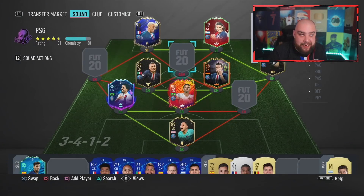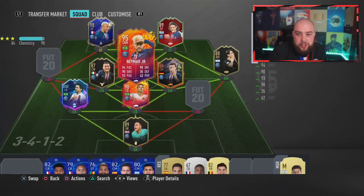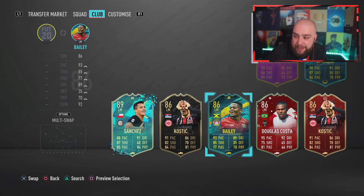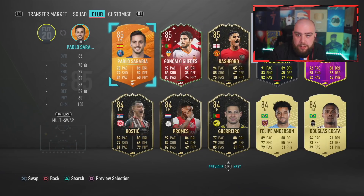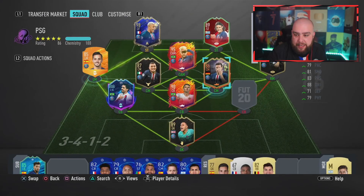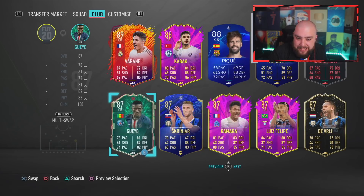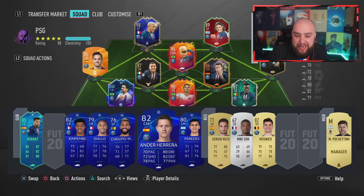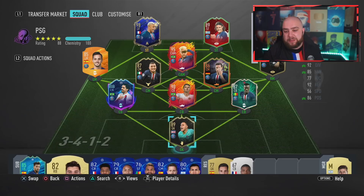So we'll put it back to how it was guys. Left mid Sarabia, and then Gai goes in there. We packed him, so that in front of you guys is the best possible PSG team. There may be a few other special cards but it looks pretty good. Now what we're going to do is play a sub, see how we get on, and hopefully pick up a win — otherwise my viewer wins some money.